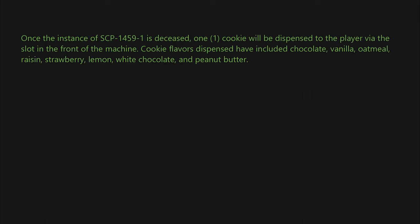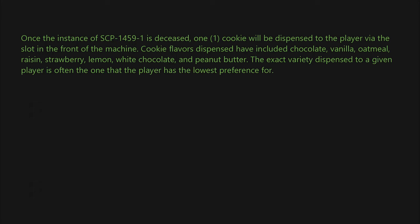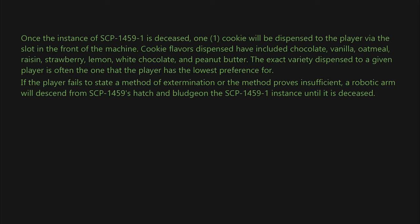Cookie flavors dispensed have included chocolate, vanilla, oatmeal raisin, strawberry, lemon, white chocolate, and peanut butter. The exact variety dispensed to a given player is often the one that the player has the lowest preference for. If the player fails to state a method of extermination, or the method proves insufficient, a robotic arm will descend from SCP-1459's hatch.